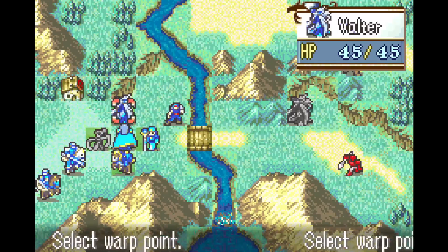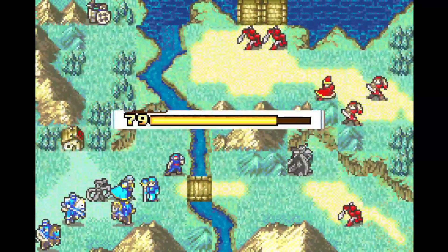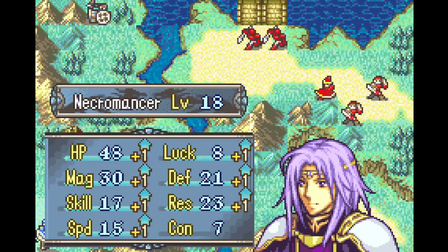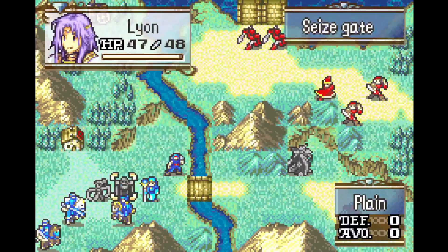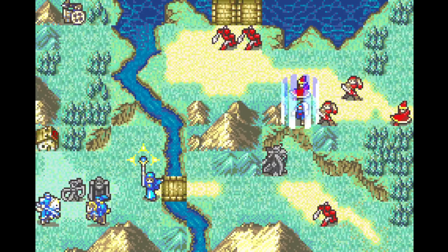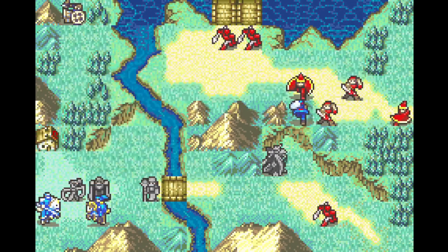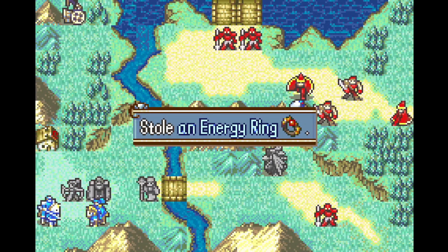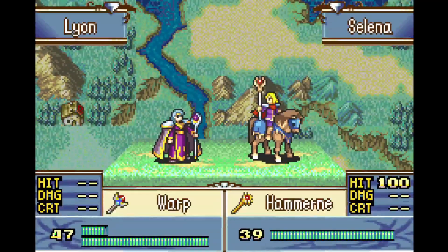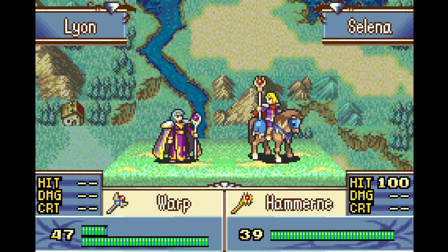Lyon is gonna go ahead and warp both Valter and Glenn up to deal with the boss, and the rest of the map is basically just nothing. One notable benchmark is that Lyon has capped his magic — 30 magic means 15 tiles of warp range, which is awesome. Unfortunately, the fact that he capped his magic did make Reeve jealous, so Reeve makes a deal with Renak: if you steal this Energy Ring for me, I'll warp you over there, and then I can use the Energy Ring to cap my magic so we can both be capped. But I actually have different plans for that Energy Ring, because he's going to have a cap of 25, so it doesn't actually impact his warp range.